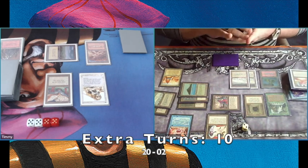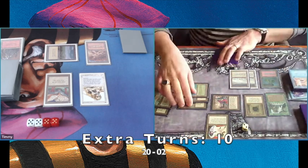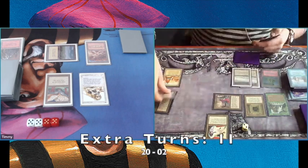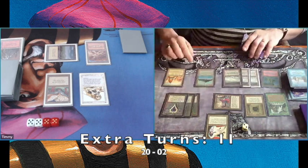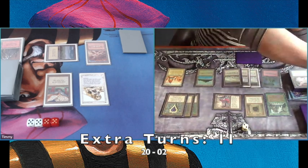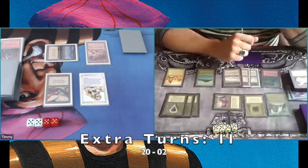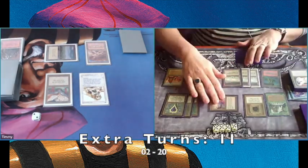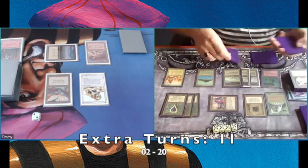Mirror Universe is a Legends card for six mana. In your upkeep you can sacrifice it to swap the life totals. There's a Twiddle taking turn number eleven, meaning he's going to take an extra turn. In his upkeep he can activate Mirror Universe, switching our life totals — so he's on twenty and I'm on two. I was so close to winning.